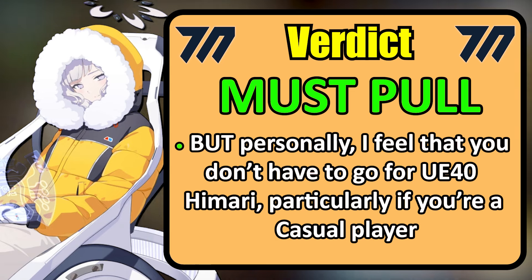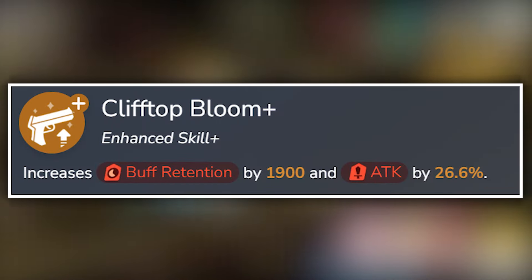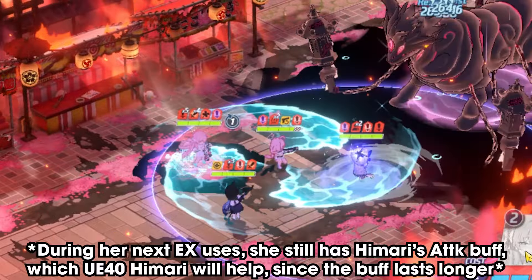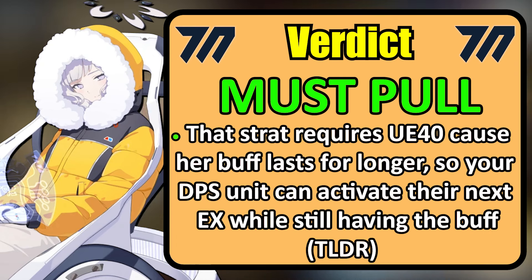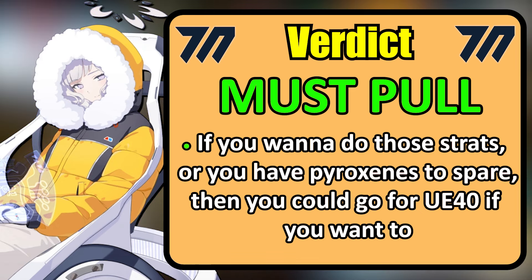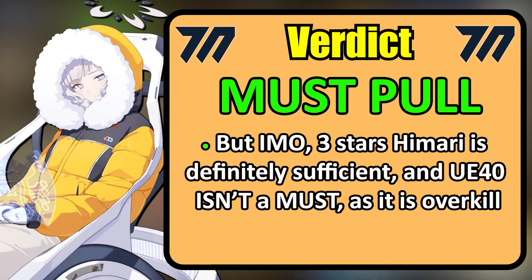I personally feel that you don't have to go for UE40 if you're a casual player, because the extra buff retention is mainly only useful for the tactic of essentially using a DPS unit's EX skill twice in one duration of Himari's EX to maximize your damage and clear the raid faster. This strat is only really done by hardcore players because it's a pretty advanced technique — it's a whole rabbit hole. But if you want to try it out, or perhaps you have spare Pyroxynes, then go ahead and get UE40 Himari. In my opinion, 3-star Himari is good enough; UE40 isn't a must-have and it's technically overkill.